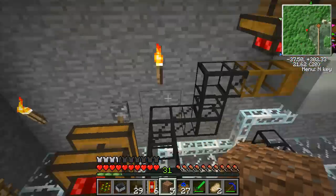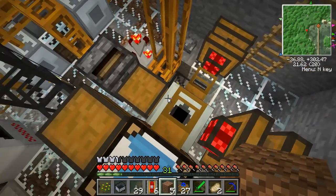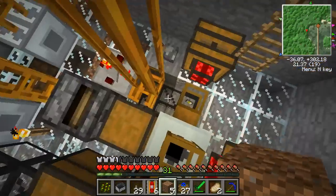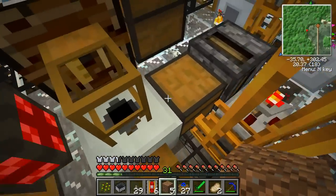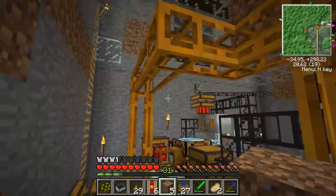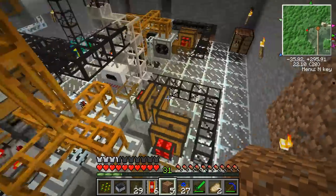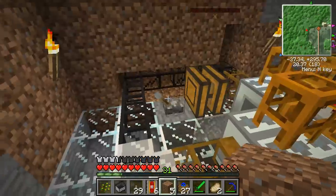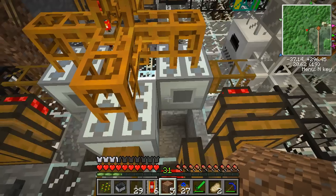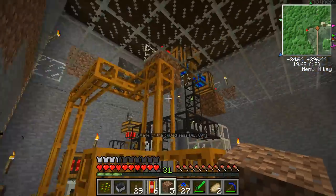That biocell is then sent to this extractor to become a biofuel cell, which burns for 6K EU. The cells, by the way, are coming from this chest here, which we'll talk about later. These are then distributed evenly by this system here to each of these liquid generators, which slowly pick up more and more biocells. This fills up this bat box, which powers the whole array.